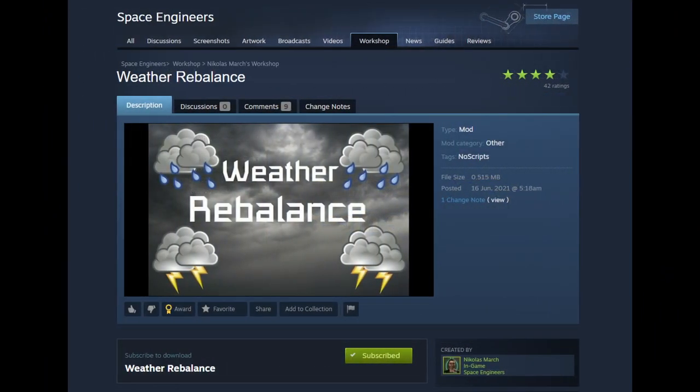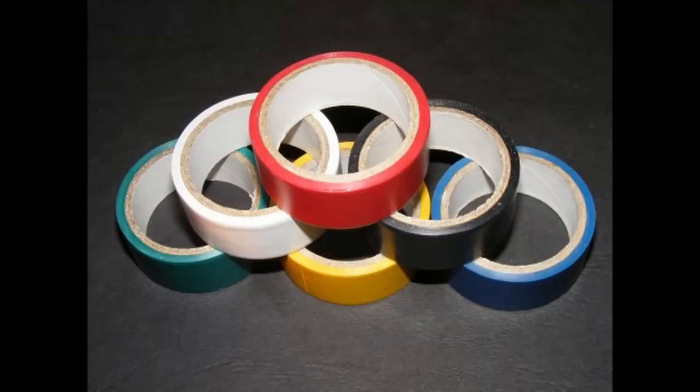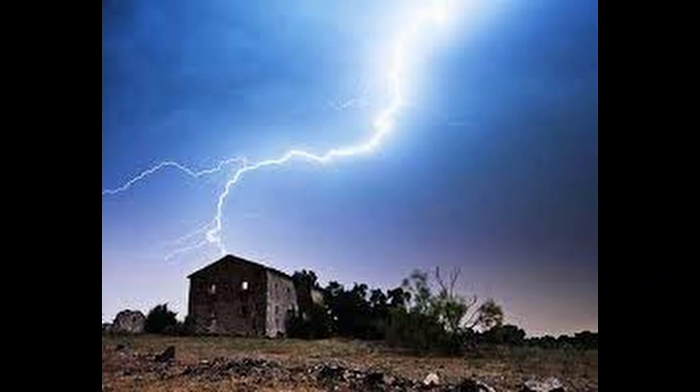In addition to the Weather Be Nicer mod, we also have the Weather Rebalance mod. This mod is a nice addition if you really hate the lightning storms. The main two changes here are to reduce the amount of damage caused by lightning strikes by around 90%, and to increase the range of the decoy's lightning rod protection by about 50%.